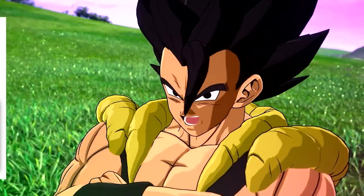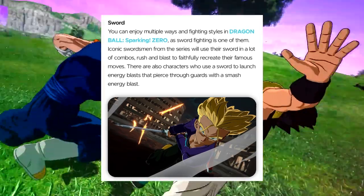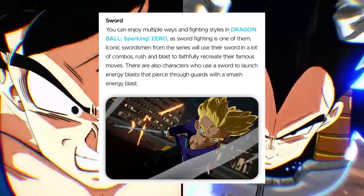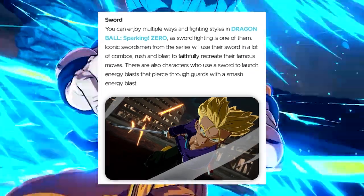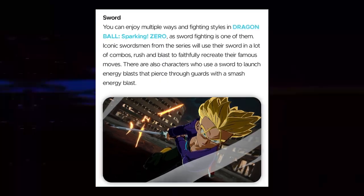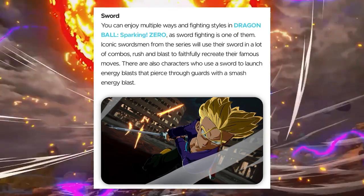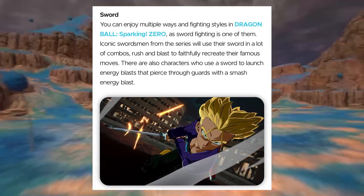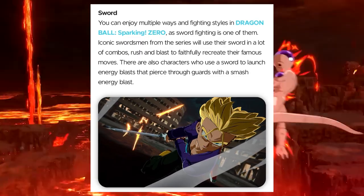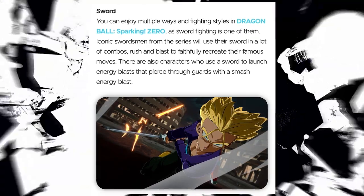You can enjoy multiple fighting styles in Dragon Ball Sparking Zero, and sword fighting is one of them. Iconic swordsmen from the series will use their sword in a lot of combos, rushes, and blasts to faithfully recreate their famous moves. There are also characters who use a sword to launch energy blasts that pierce through guards with a smash energy blast. Characters with swords are typically going to have combos that can literally pierce through guards, so your accessories actually do matter with the type of character you're using.